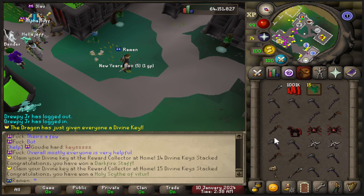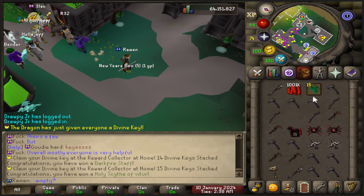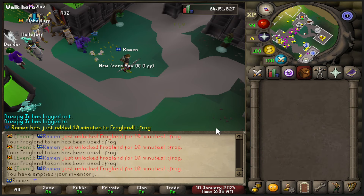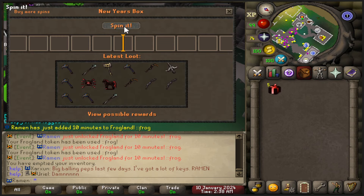Let's look at our inventory real quick. We have one meal blood money, five darkfire weapons, and 15 frog tokens. Let's go ahead and open up some of these — I'll just open up five. You can see: Ramen has just unlocked Frog Land for 10 minutes. Now everyone's going to go to the frog place.